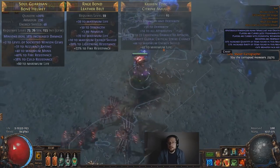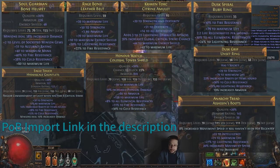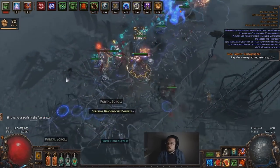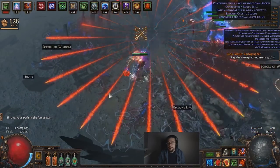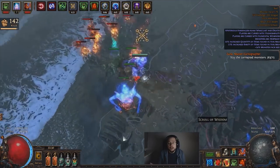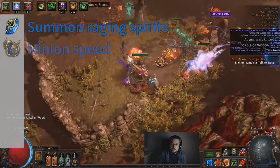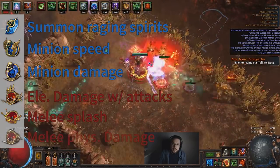You can see the items I had at the end of my level 100 push on screen — they're not exactly astonishing, especially the boots. For our main setup in our chest piece, we use Summon Raging Spirits, Minion Speed, Minion Damage Support, Elemental Damage with Attack Support, Melee Splash, and Melee Physical Damage.